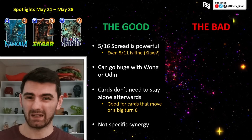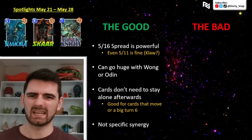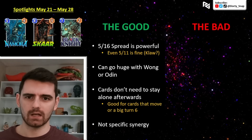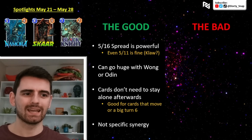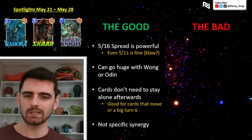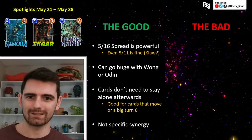She is an on-reveal effect — you can keep popping it off as long as cards are alone in their location. The cards don't need to stay alone afterwards, which is great for Jeff or Vision. You could add up a bunch of power and then shift it on the last turn, really surprise your opponent and focus on two lanes while they're fighting for a third one. And she doesn't have specific synergy requirements — any card works as long as it's alone.